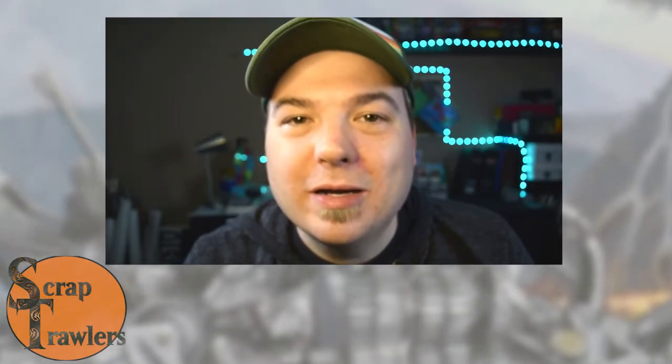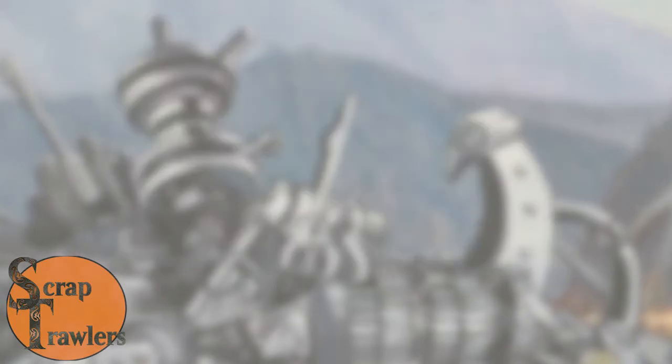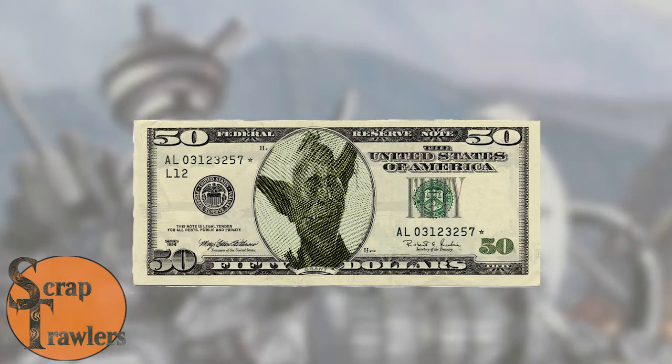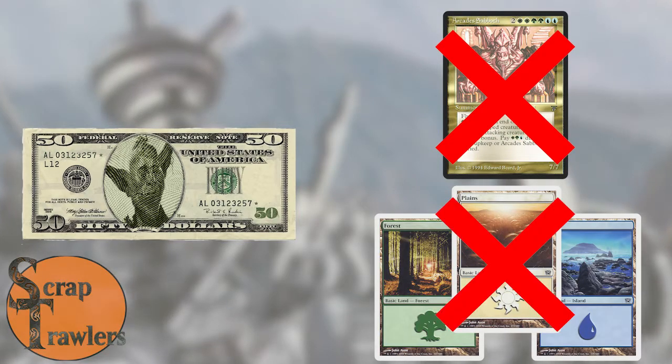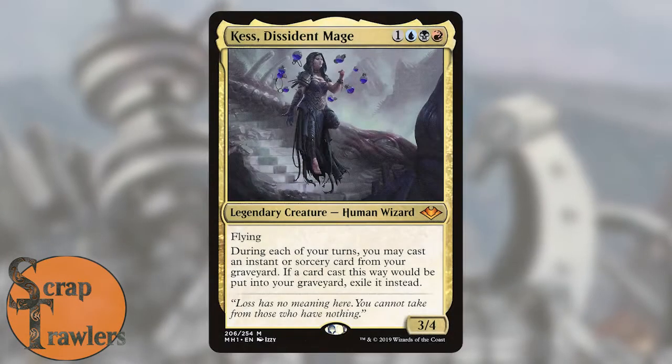Hey friends, welcome to the Scrap Trawler's channel where we do EDH on a budget. Today we're giving you something a little bit different — it's our very first video deck tech, so leave a comment down below and let us know what you think. For all Scrap Trawler's decks our budget is $50 or less, excluding the commander and basic lands, and today we're going to look at the deck I built for Scrap Trawler's episode 3: Kess Dissident Mage.